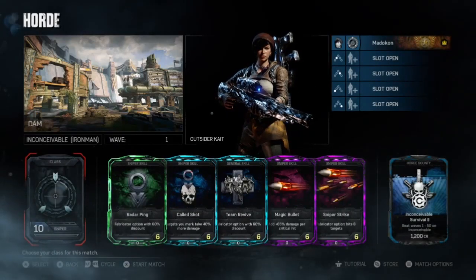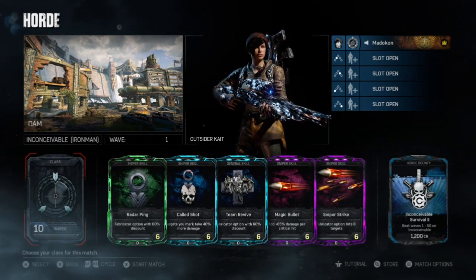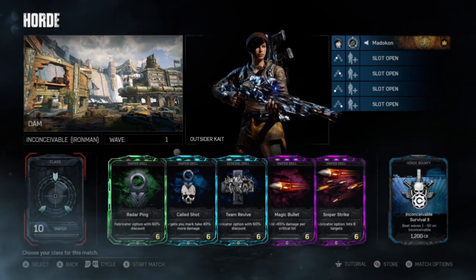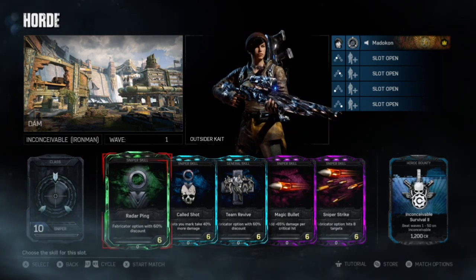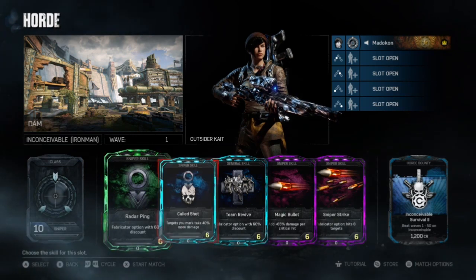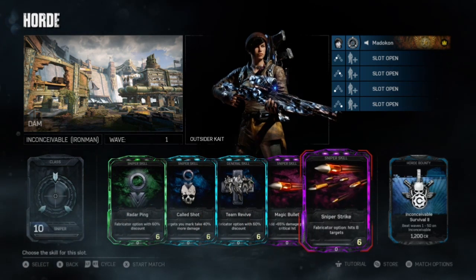Moving right along, we have the Sniper class. This one is pretty much universal and doesn't change much for speedruns at all. I'll bring Radar Ping, Called Shots, Team Revive, Magic Bullet, and Sniper Strike — pretty much always.